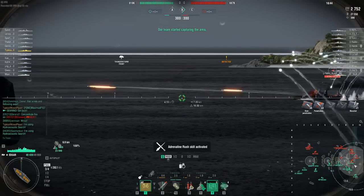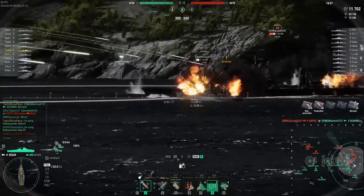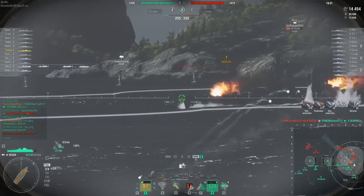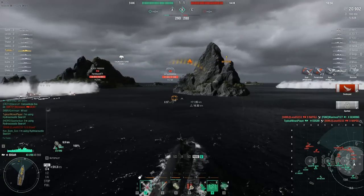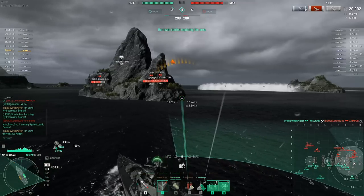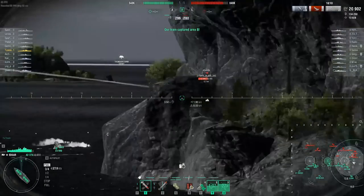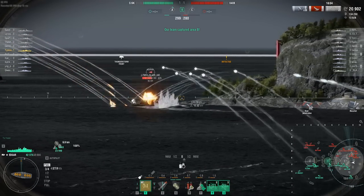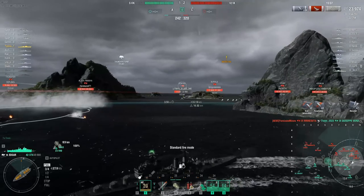Let's move on to maneuverability. It has a max speed of 34 knots base, a turning radius of 730 meters, and a rudder shift time of 11.3 seconds. It does have the improved acceleration similar to other Royal Navy light cruisers, with an average top speed, tight turning radius slightly better than Minotaur, and an average rudder shift time. The Edgar's maneuverability is above average thanks to her Royal Navy acceleration and tight turning radius. If you're willing to give up some concealment, steering gears in the fifth slot will give her much-needed faster rudder shift, turning her into a nimble murder machine.